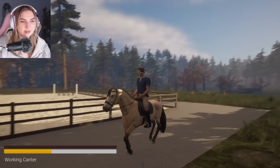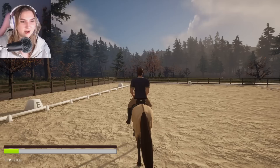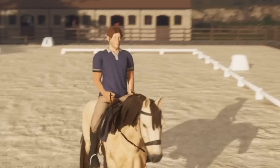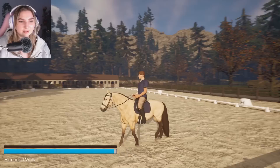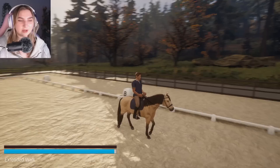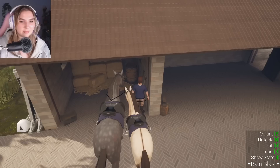She does not want to canter. There we go — all she needed was some encouragement. We have the extended trot, the passage. Can we do a lateral with the passage? We can do a lateral with the passage! This is so pretty. This is what Arthur looks like on a Morgan in RDR2 — this horse looks so small compared to this rider. Total pony attitude to be honest. She's like, 'Where are we going?' — back to my stall.